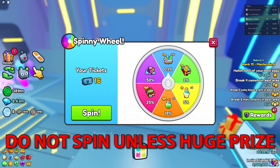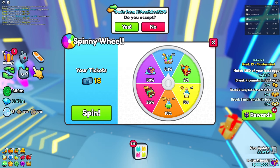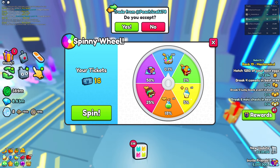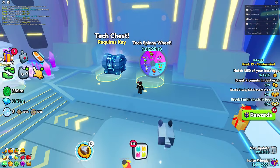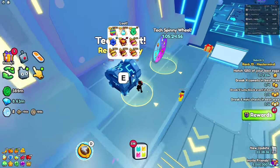You do not want to spin the wheels unless there is a huge on here. As you can see, currently there is a charmstone which is a 0.1 — that's a pretty garbage jackpot prize. You only want to spin whenever you see a huge on here. Don't miss the opportunity, because the chance for a huge to be the jackpot is quite low — they lowered the chance by quite a bit.